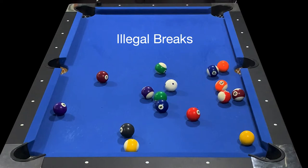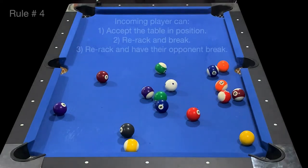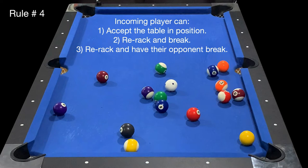What happens after an illegal break? The incoming player can accept the table in position, re-rack and break, or re-rack and have their opponent break.